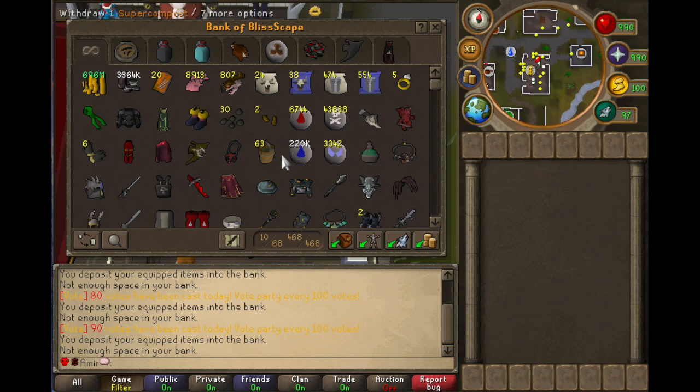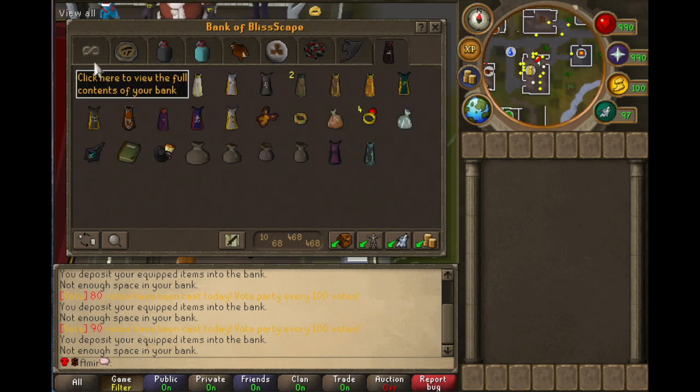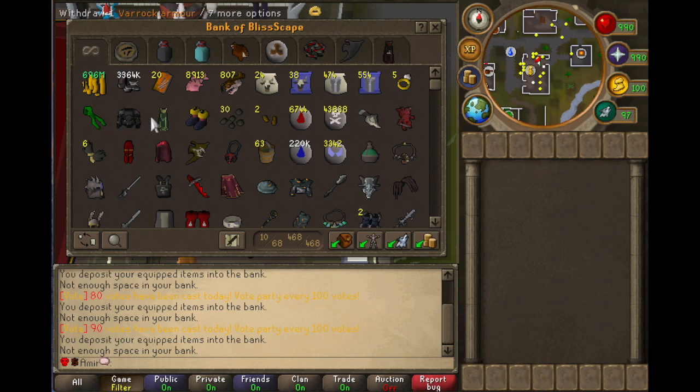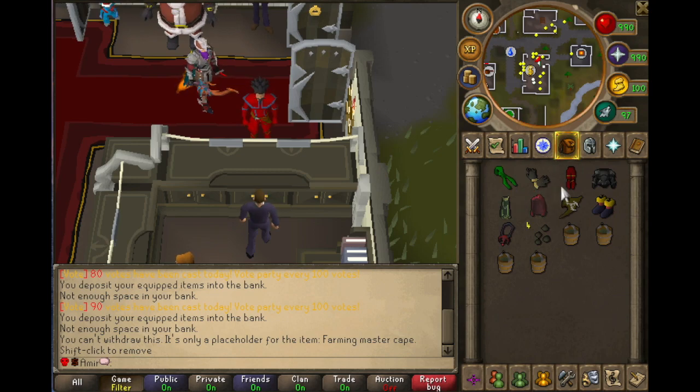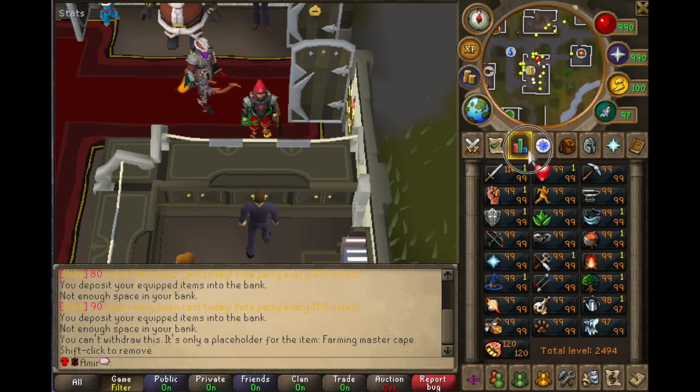Let's see how quick it is for me to get up all my herb gear and the herb seeds and the super compost, without having to scour through all the tabs using the search function and taking like 30 seconds. This is going to take me 5 to 6 seconds. Let's see if I fail my clicks or not. There we go. I've got all my herb gear out and I only take 4 seeds because there's only 4 patches, and then I teleport.